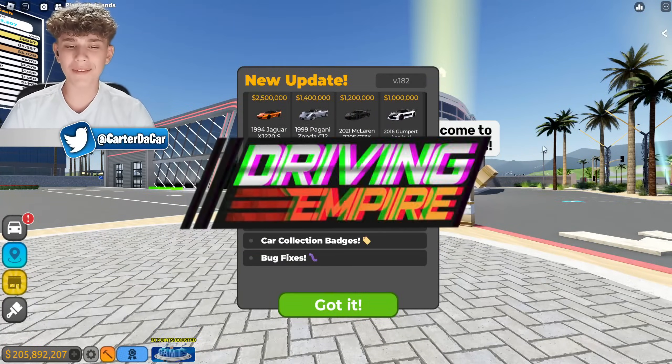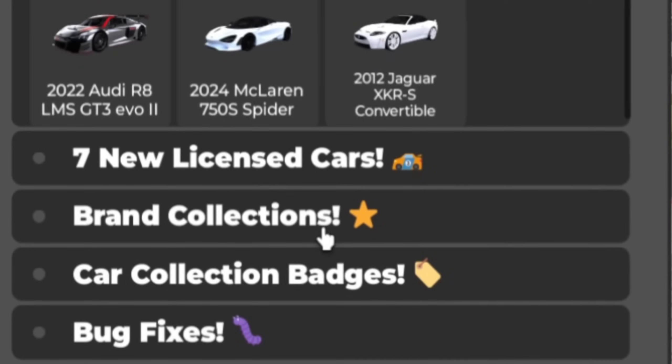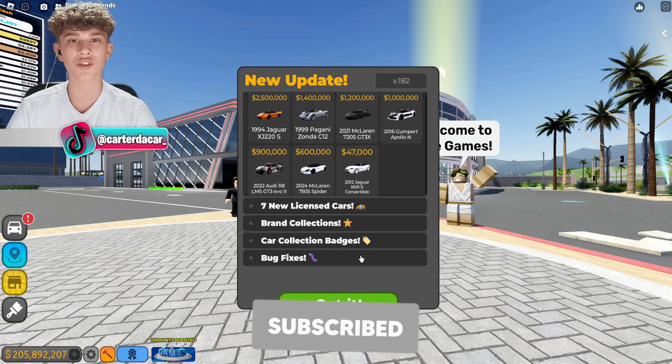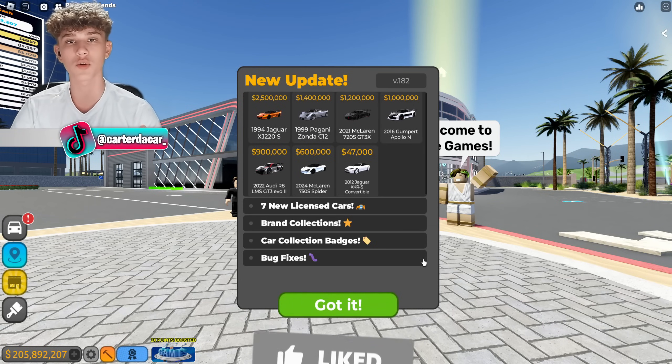Today we're going to be checking out the brand new Driving Empire update. We have seven new licensed cars, brand collections, car collection badges, and some bug fixes. Before we check this out, make sure to subscribe and drop a like on this video. Without further ado, let's get right into it.